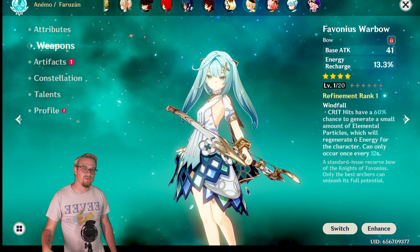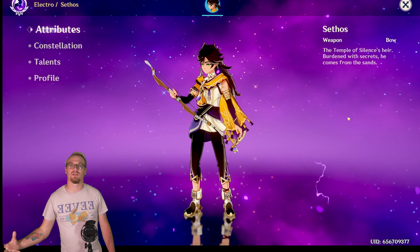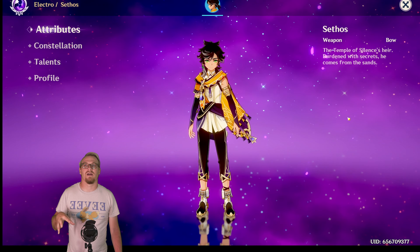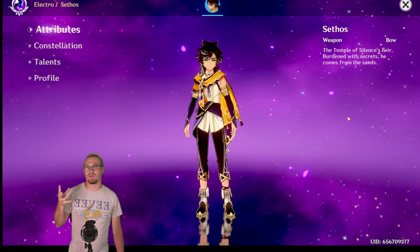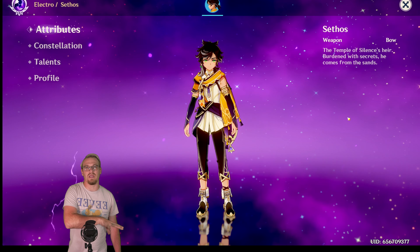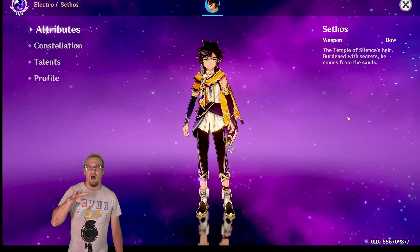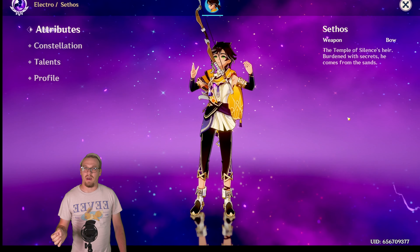The new character, Sethos. If you are not using the event weapon with Sethos — which was very much designed to be used with him — then you can use Stringless. It would work because you get a lot of damage through his skill and burst. However, because of how it calculates charged attacks, you would want the event weapon, since a lot of his damage comes from charged attacks. So that other weapon would be better for Sethos.